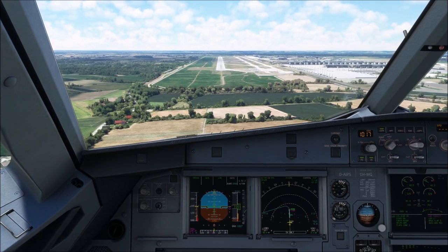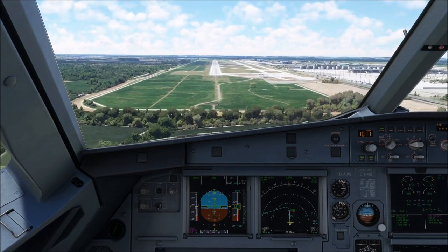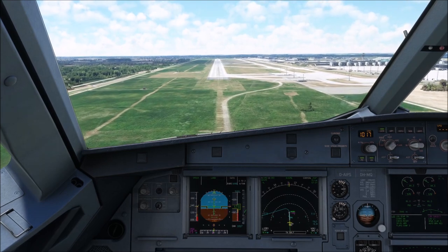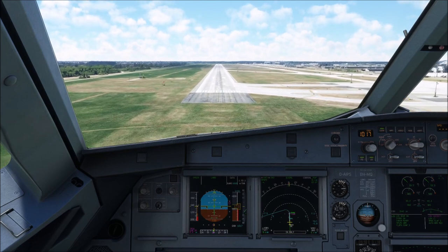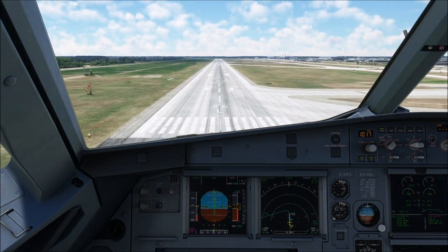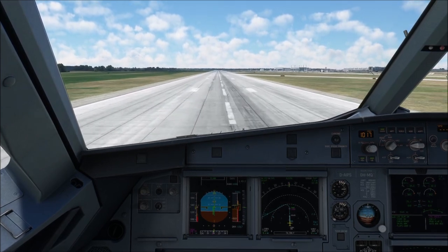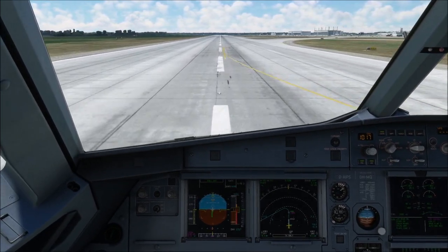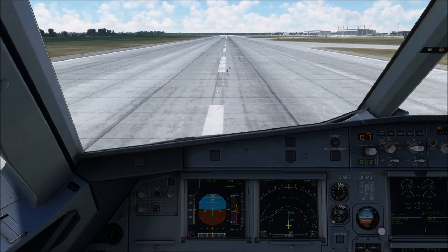Why don't you join me in the cockpit for our arrival. 500, continue. 400. 100 above. 200. Minimum. Continue. 100. 50, 40, 30, 20. Reverse green, diesel spoilers. 70 knots. And you'll brake.